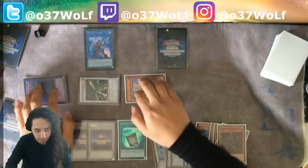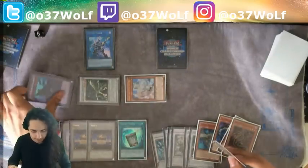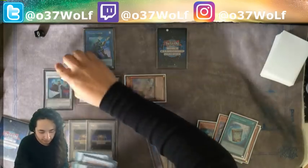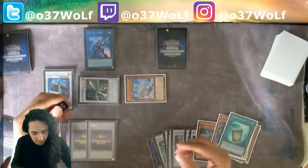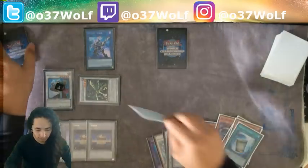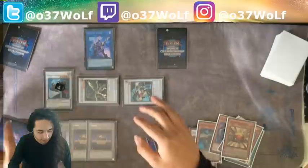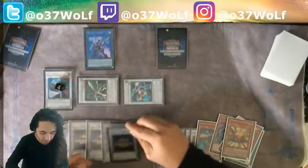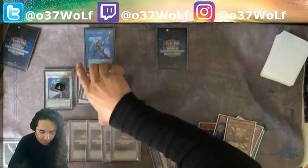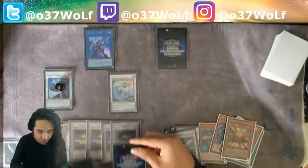Special summon there, Level Eat, and this gives you Librarian. Level Eat Librarian, Synchro Formulas, and you draw two more cards. Banish it from the Grave, special summon, and that gives you the Blazer, and then you draw another card.